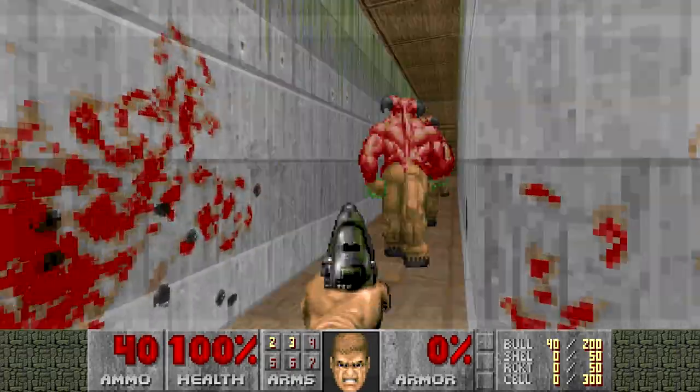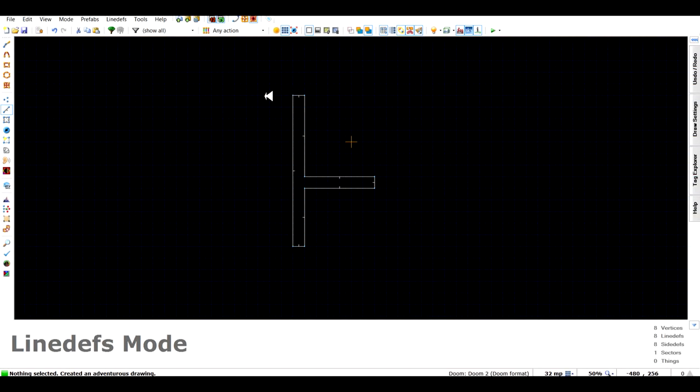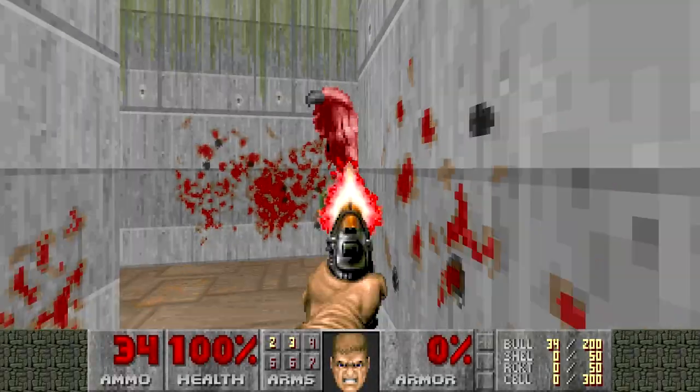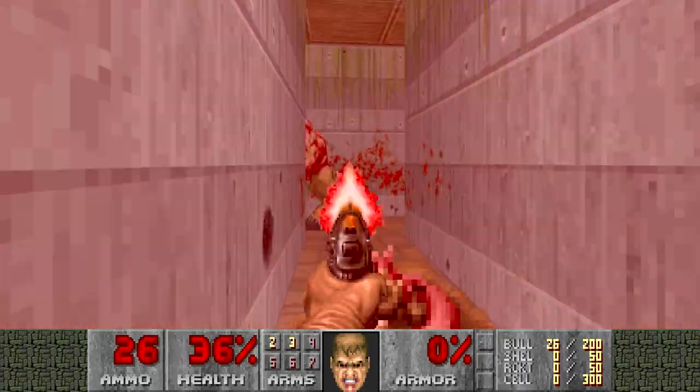As with most of the points on this list, this is just a guideline of course. There's nothing wrong with a small air vent that connects two rooms being small just as it should be. However, forcing the player to go through large chunks of the map in a small tunnel is unlikely to be enjoyable for most Doomers.